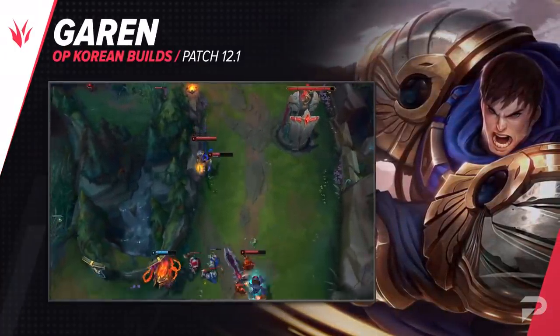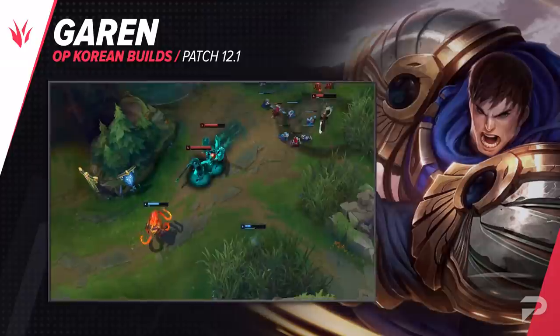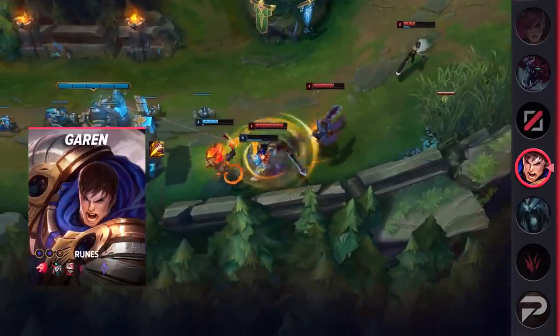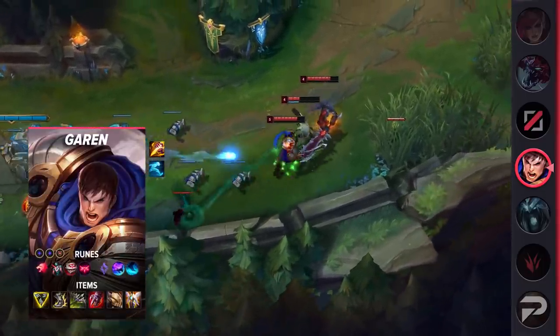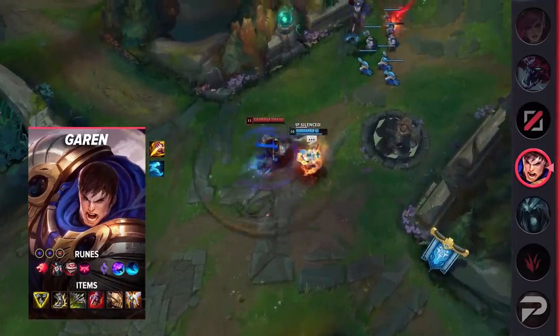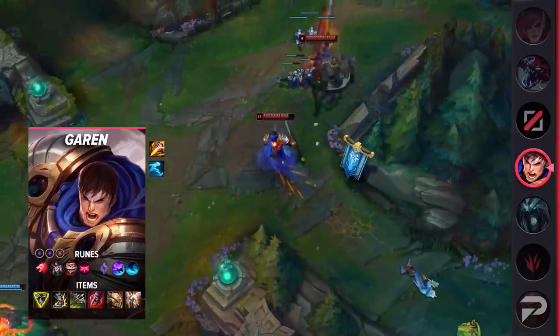Next, we have a build for Jungle Garen. While his low popularity and poor performance have pushed players away, a newer build is finally showing that he's more than a low-tier pick. No Garen is scarier than a fast one, and that's why this build utilizes Predator alongside other runes and items to get the job done. With additional movement speed and high damage, Jungle Garen's ganks become much more threatening. I know this sounds troll, but it's pretty fun, so give it a shot.